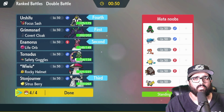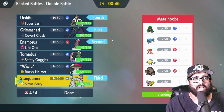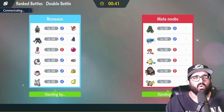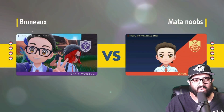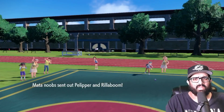If Enamorus goes down we're kind of in a pickle — we kind of need Urshifu. I thought about Amoonguss, but Enamorus and Urshifu are really the only real power dealers. It's Tera Rock Stonjourner in the back too, which is kind of sick. I'm not sure how I like Sitrus Berry on Stonjourner — I think something else might be better honestly. Pelipper and Rillaboom as their lead.